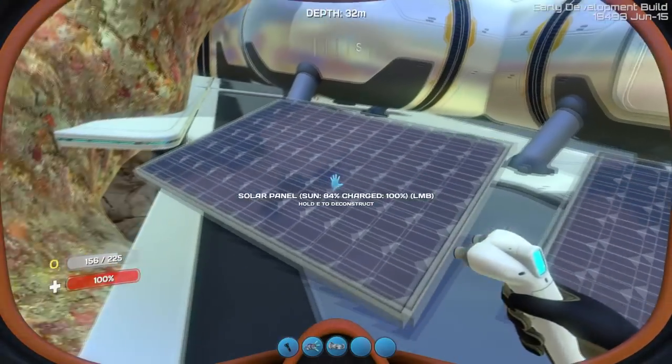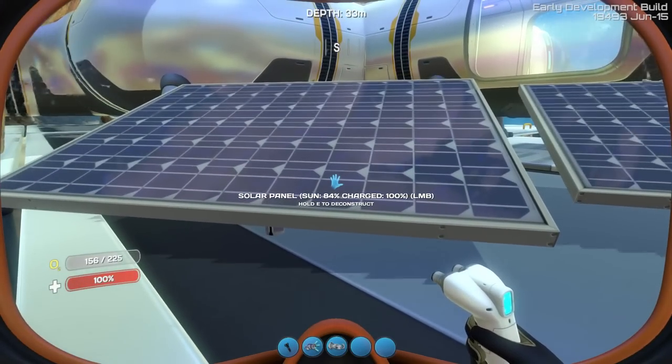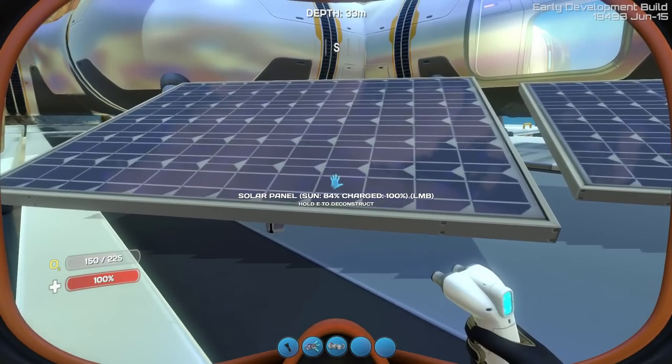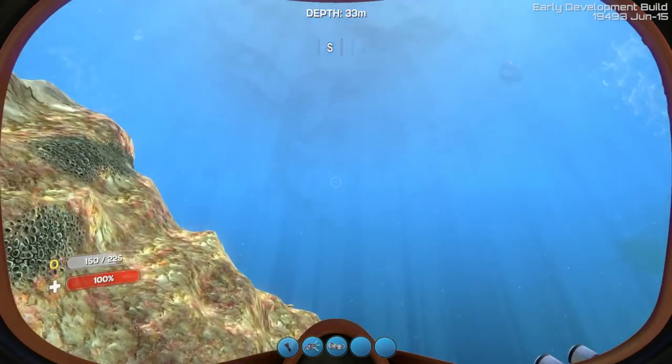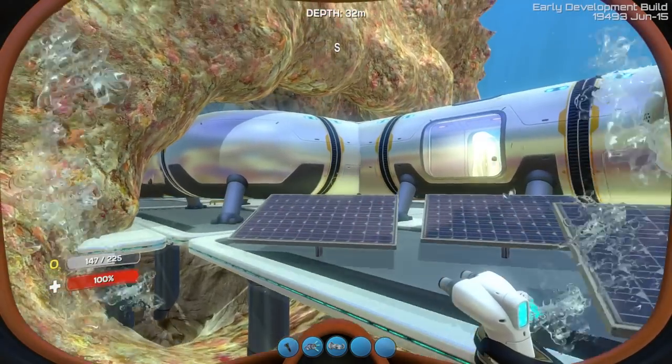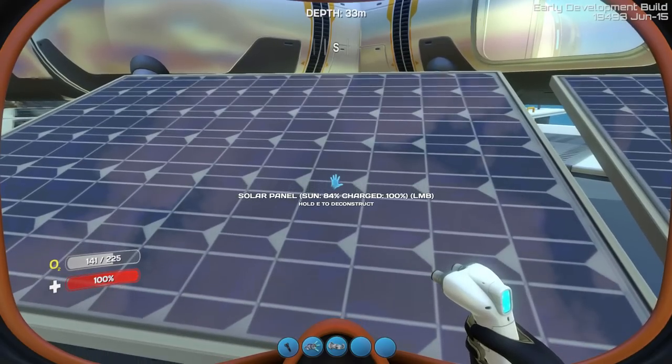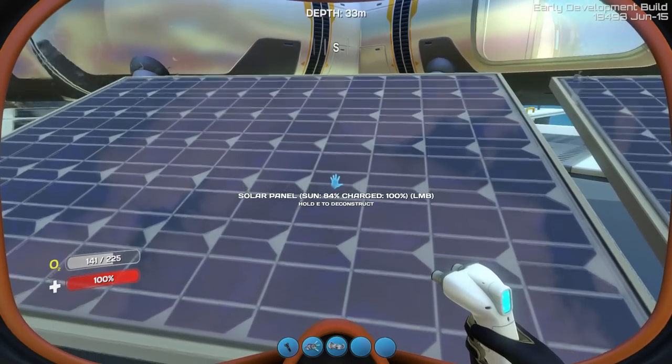If I go over to one of these here, you'll see that the sun is at 84% at this depth level. The higher up you build the solar panel, the higher percentage of sun that you will get. And you can see on the right of that it's 100% charged.